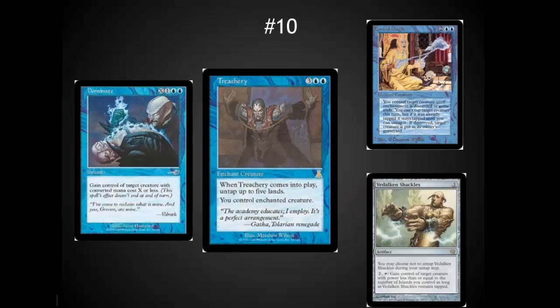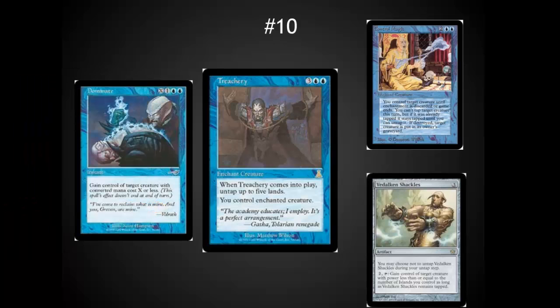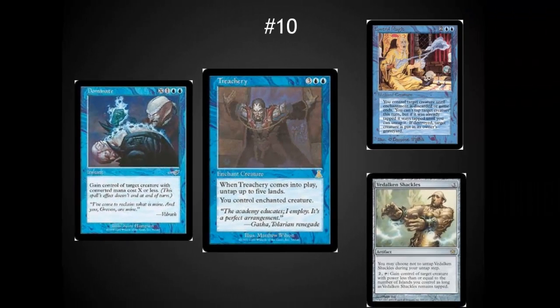Moving on to the top ten. At number ten: stealing your opponent's creatures. This is by far one of the most fun mechanics as a blue player and the most hated by everyone else — they even printed a card just to stop this mechanic in the Commander decks. Treachery has to be the best incarnation for EDH, being able to untap lands when it comes into play, often netting you mana. The Shackles is a nice reusable way to do this, and Dominate is a wonderful instant-speed option. I've stolen more than one Blightsteel Colossus with Shackles and thrown it back. Don't put it in your deck if you don't want to get hit with it.